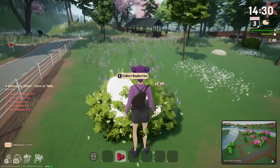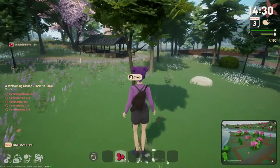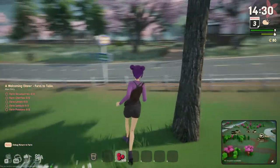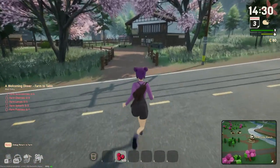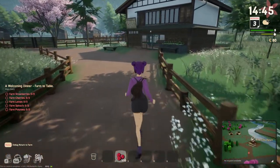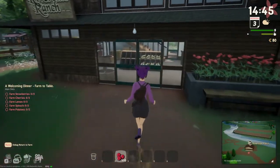There we go — gotta get those berries, they are important. It's nice we can chop down trees around town too. I wanted to go to Gabe's to see if he sells fertilizer. He has all the animals, and I want to check out that workbench he mentioned.